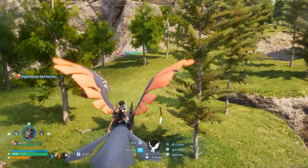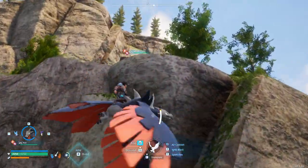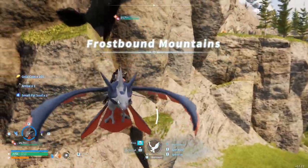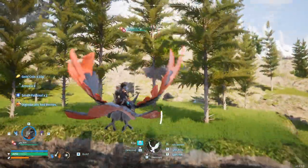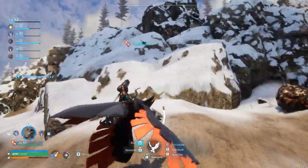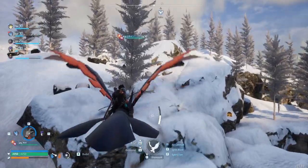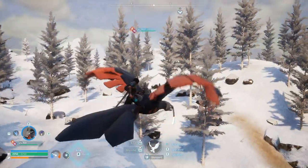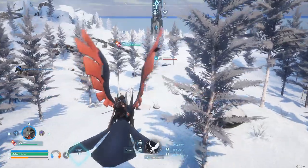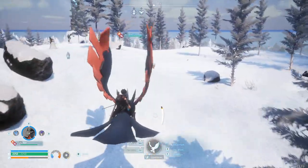I'm hoping to find a teleporter so I don't have to fly all the way back. We equip the cold-resist armor for the icy zone. Our current armor actually gives some cold-resist so we might survive. We find a teleporter quickly — Frostbound Mountain — so we're in the frosty zone and doing okay.